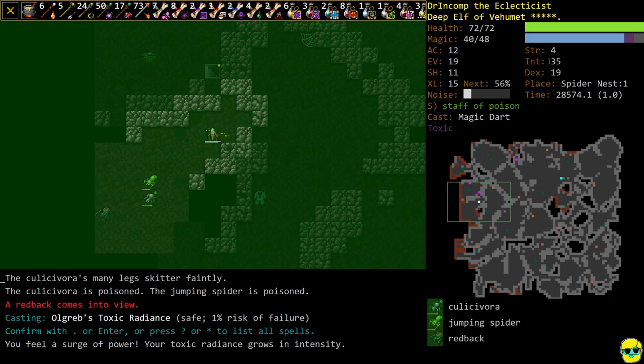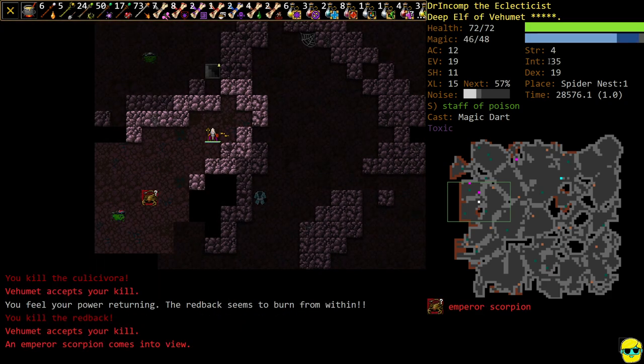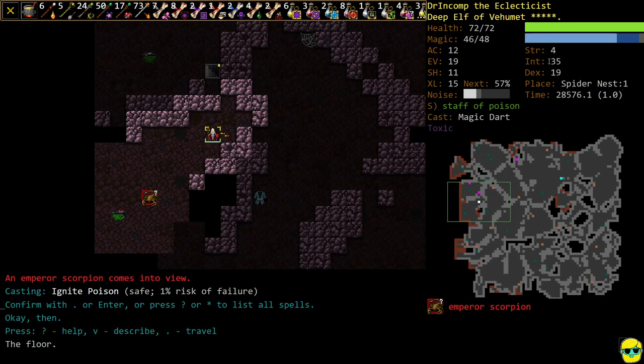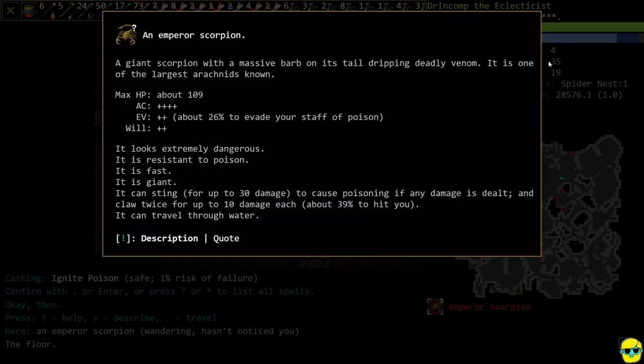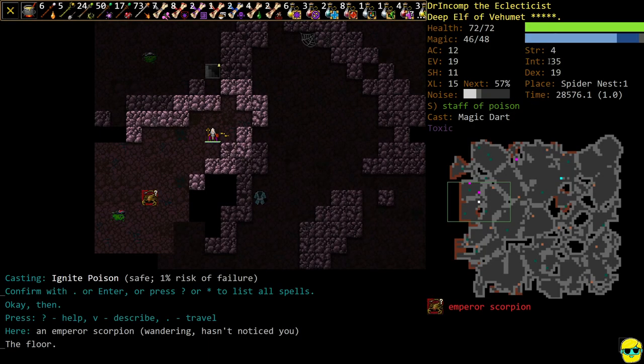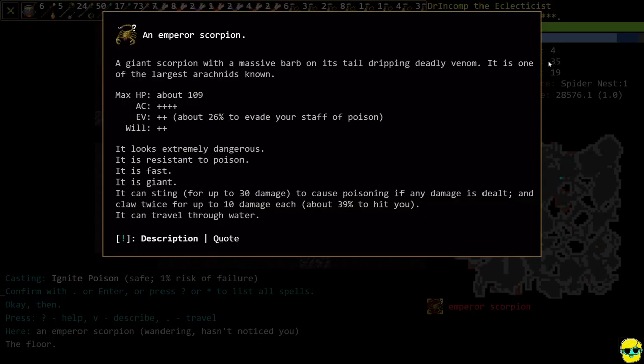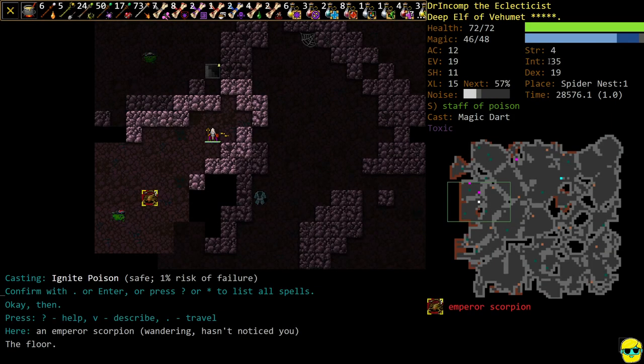There's two enemies — now three. And Emperor Scorpion. So the Emperor Scorpion is one of the hardest enemies you're going to find in here and it's resistant to poison. We need to find spells that will work on it. It's fast, it's giant, and it poisons you horribly.